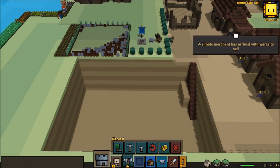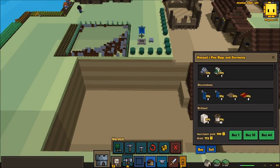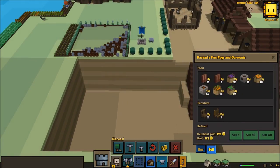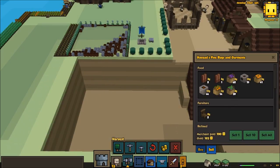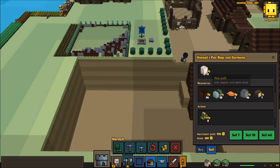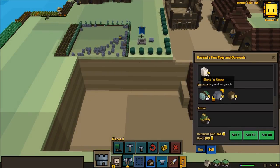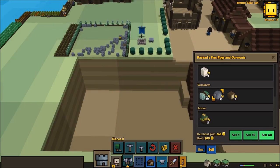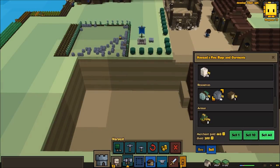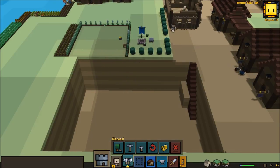They needed the wood. Simple merchant, what can I do for you? We'll take those from you. I don't think we need any wool really, so we'll sell those. We'll sell you those, sell you all that clay — we don't need that. And all the stone, why not. There we go, good job.